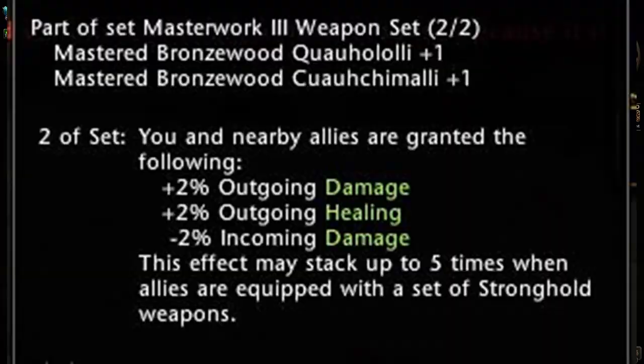What's special about these is their set bonus. When you have two of the set, you and nearby allies will be granted 2% outgoing damage, 2% outgoing healing, and minus 2% incoming damage.